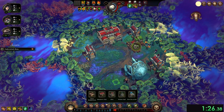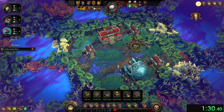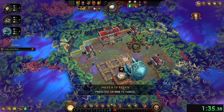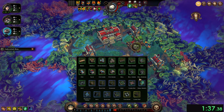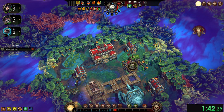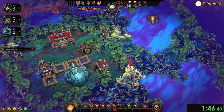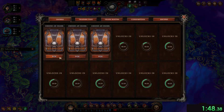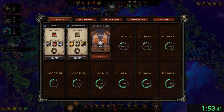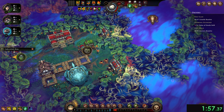Let's start building housing. We're at level three. No harpy housing — lizard housing is the priority, followed by beaver housing, followed by park. We have three orders: we want the order with reputation, the order that says trade goods — that's good — and the order that says beaver resolve. That's great.